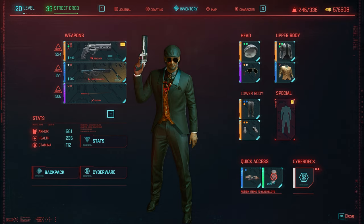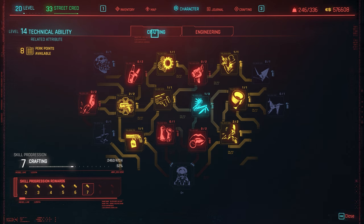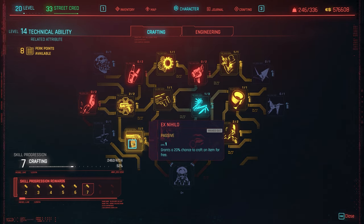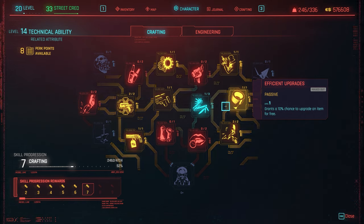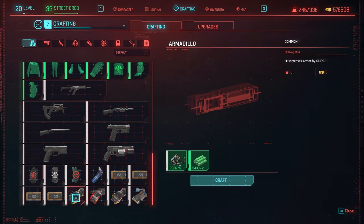You can loot everything, but what you want is this box right here which has the crafting spec for the Armadillo mod. The reason I told you about getting the Armadillo mod is because we're going to boost our armor count by a lot. I have 661 right now but we're going to get a lot more. I recommend having Technical Ability at level 12 at least, because in the crafting tree you want the Efficient Upgrades perk, the Greasy Monkey perk, and the Ex-9 Halo. Combining these when crafting, you'll craft a common item but get a chance for epic or rare versions of those mods.